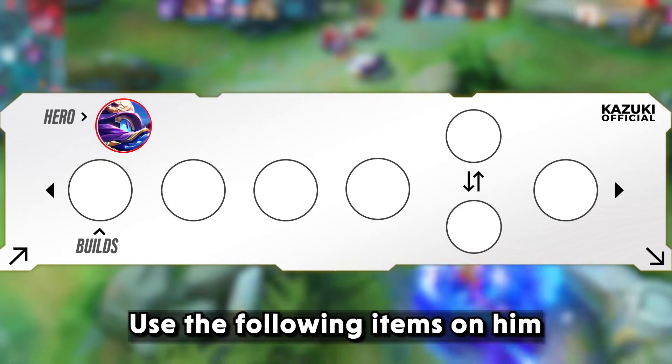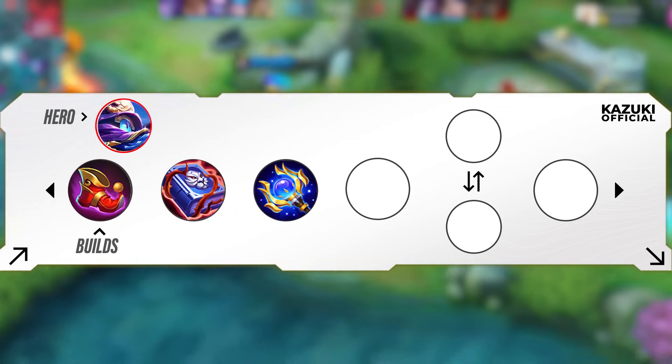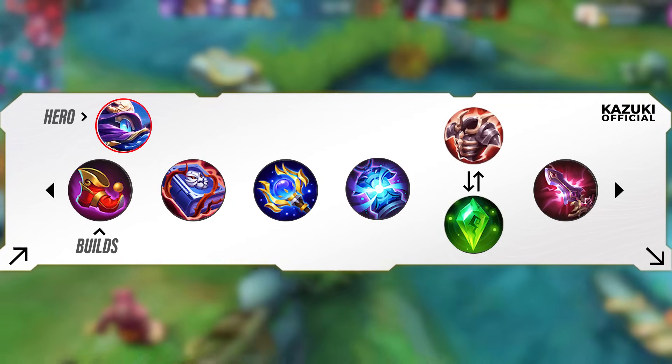Use the following items on Cyclopes: Magic Shoes, Enchanted Talisman, Genius Wand, Concentrated Energy, Brute Force Breastplate or Holy Crystal, and Divine Glaive.